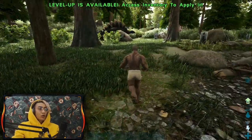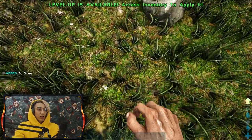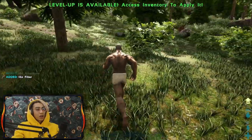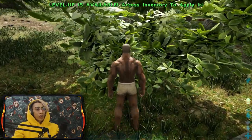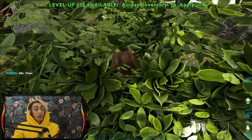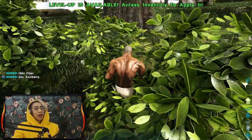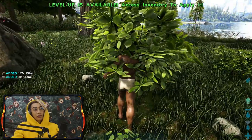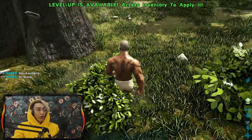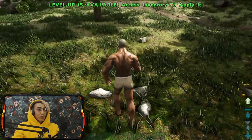When you're spawning, the very first thing you should be doing is gathering these little rocks by going to them and pressing E. Then pick up some berries - you need a lot of berries, because this is going to be your primary source of food when just starting up, at least until you're able to kill some little dinos and cook some meat. Also pick up some stones.